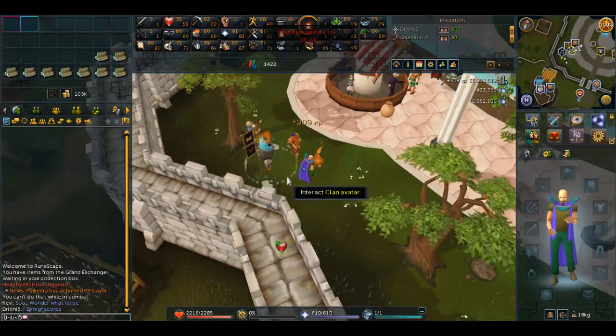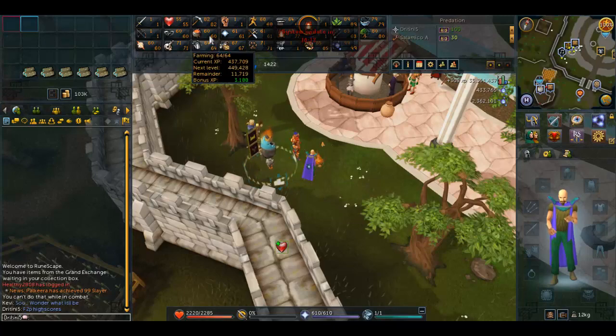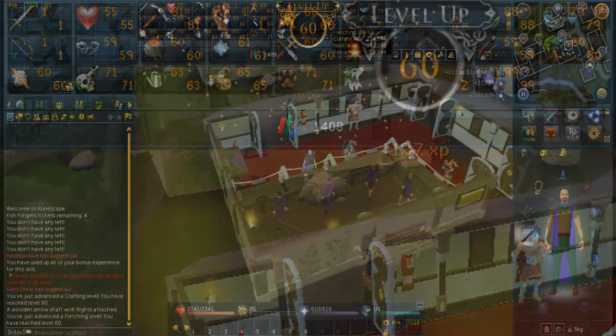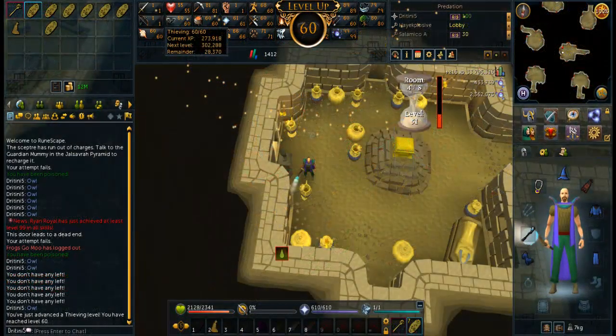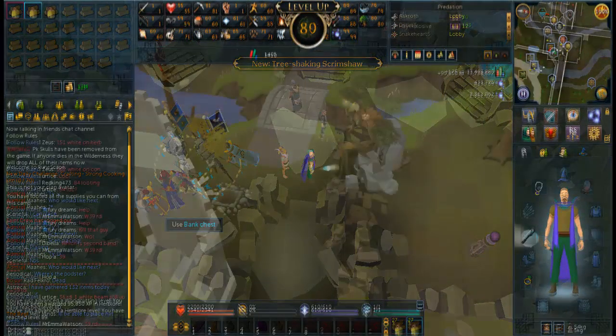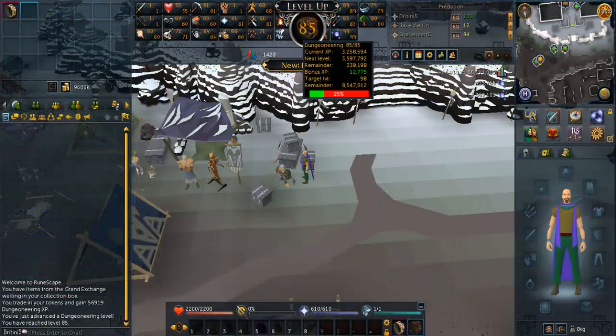This week I've been focusing mostly on my main, but I still made quite some progress on my skiller. I got 60-plus in runecrafting, thieving, cooking, and crafting, and I got 63 Fletching. I've been doing Fish Flingers because I have more money now and I'm able to make more, so I don't mind doing Fletching that way.